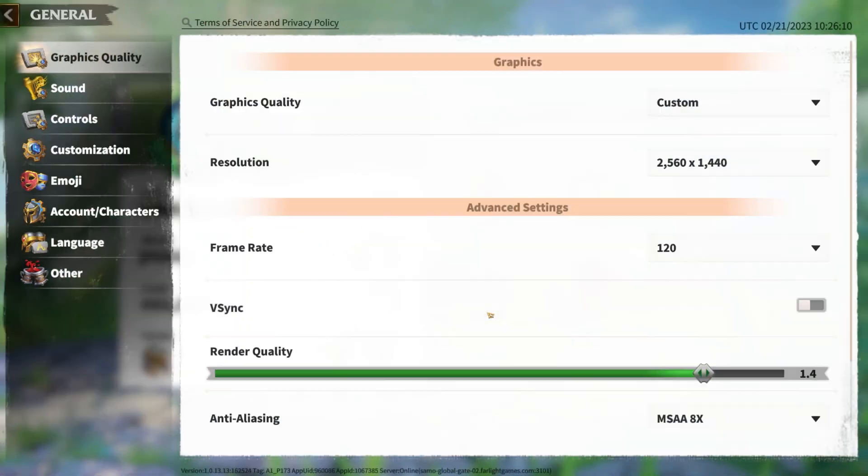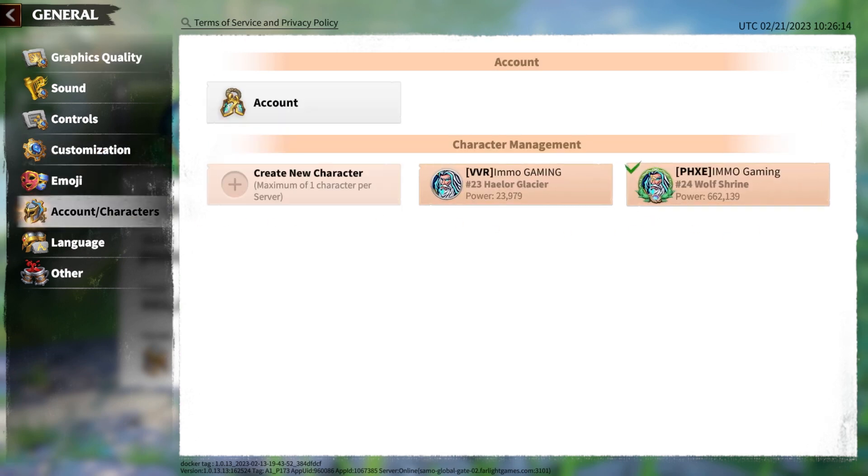Another thing to note is that you can't open two accounts at the same time — you can't have one character open on the PC and one open on your mobile device. It will log you out no matter which one you log into. With Rise of Kingdoms there was a time you could do that, but in Call of Dragons you certainly cannot.